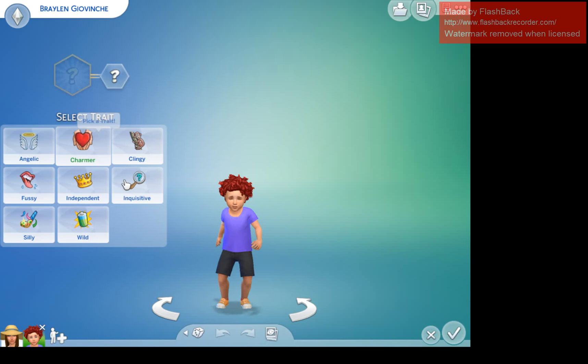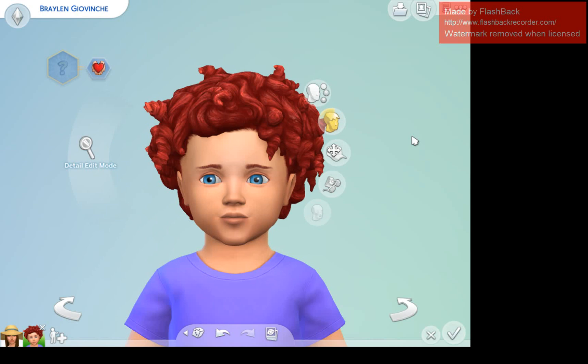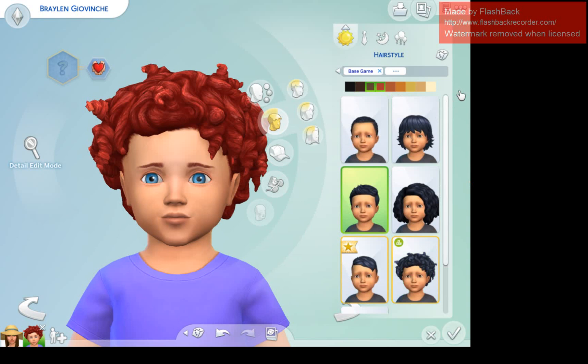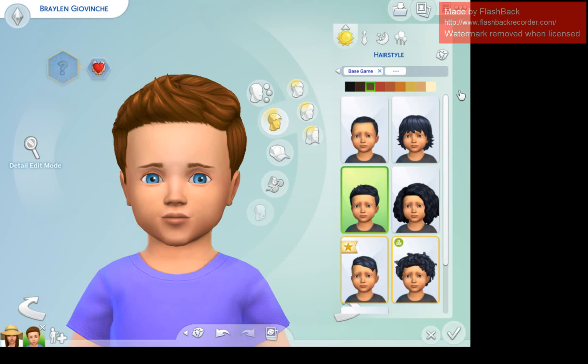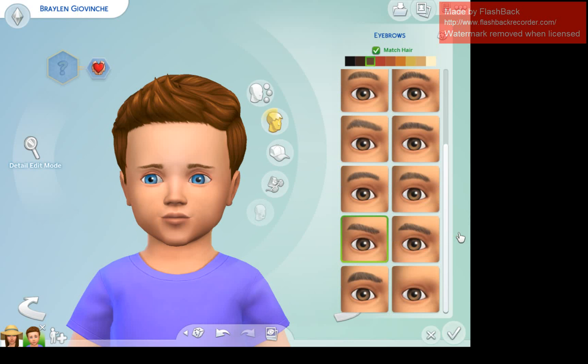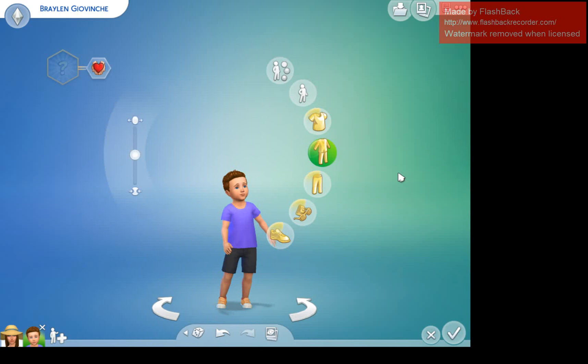Braylin is going to be a Charmer. We're going to change his hair a little bit — it definitely has to be brown because his mom's hair is brown. I want him to have a simple short haircut. His eyebrows look a bit like squiggly lines so we're going to fix those. Sims 4 doesn't have a lot of options for toddler outfits, just a heads up. I'm going to go with straight eyebrows — I like how he looks now so we'll stick with that.